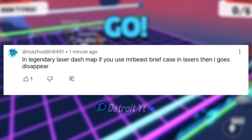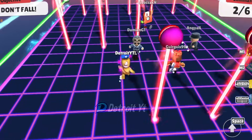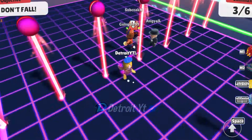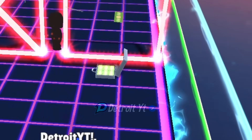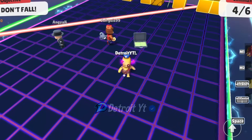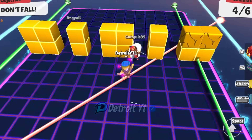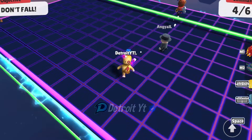In Legendary Laser Dash map, if you use the Mr. Beast briefcase in the lasers then it disappears. Let's try throwing the briefcase into the lasers. The briefcase didn't disappear — and after trying again, the briefcase still didn't disappear. This myth is busted.